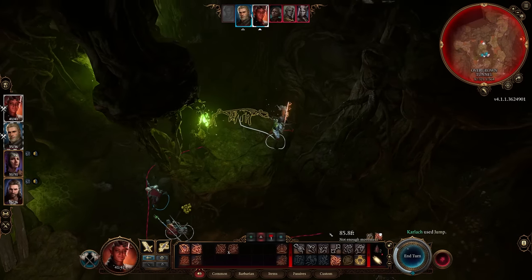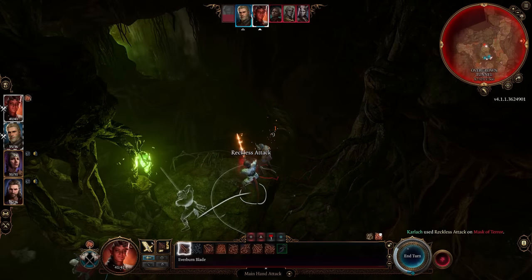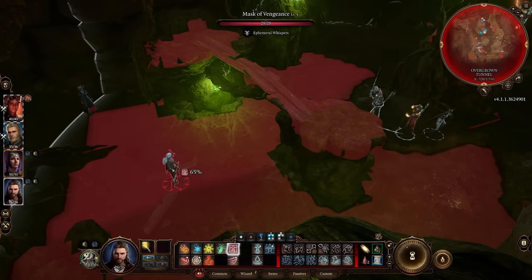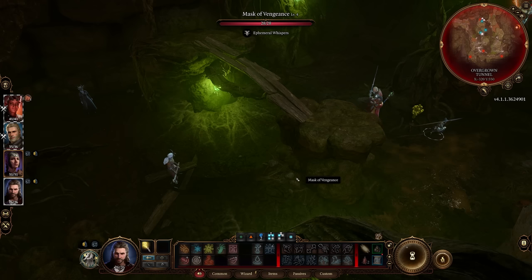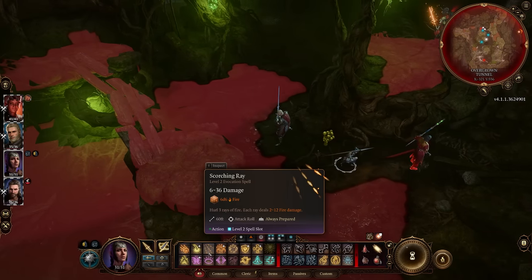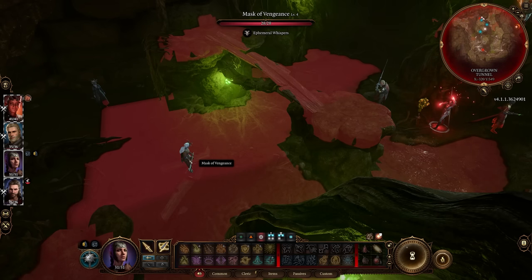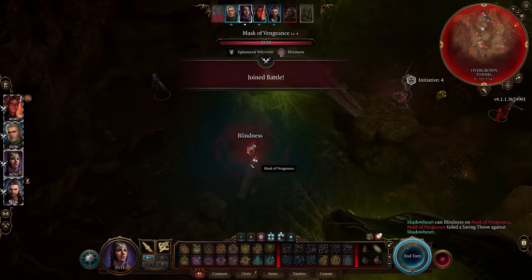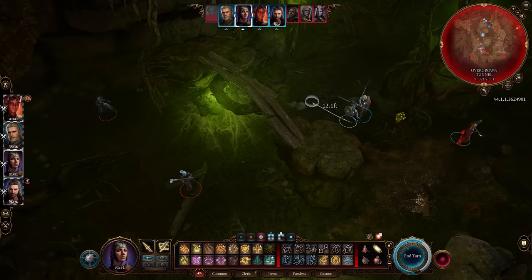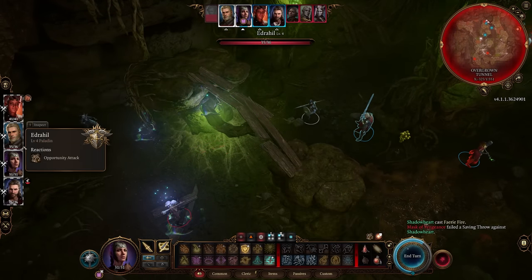They spot Edrahil. Hamstring shot — a miss. Karlach was seen, but that happens. We can't quite hit the Mask of Vengeance. Karlach, could you jump up there? Yes — boom, done. You've got Reckless Attack — use it right now. 10 damage. Gale, use Hold Person on that Mask of Vengeance. It made its save — not good. Gale, move away. Shadowheart, a Flaming Sphere or a Blind — a Blind would be nice. Blindness applied — one target is now in trouble.